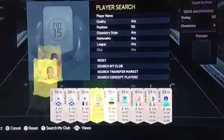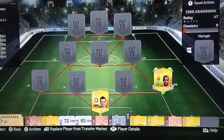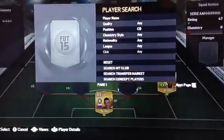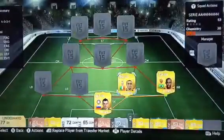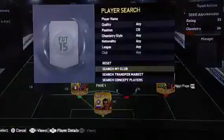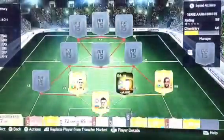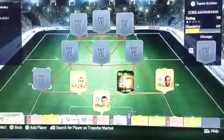In right back we've got Mikon, I just got him basically because he's got good long shots. And in centre back we've got Keelyne and InformedVidich. InformedVidich costs about 17k and Keelyne costs about 3k.